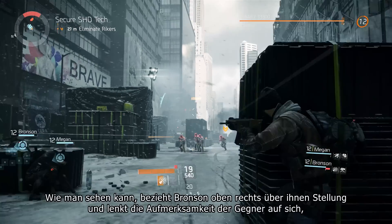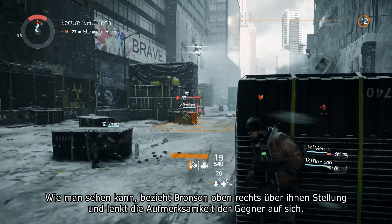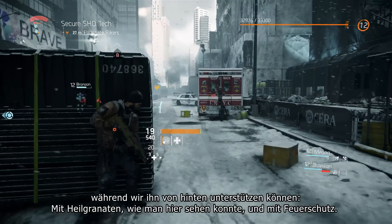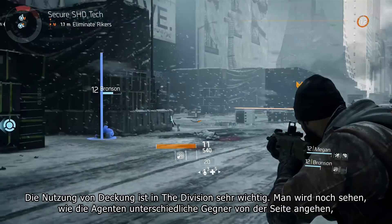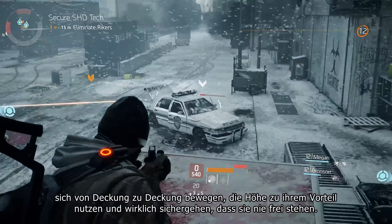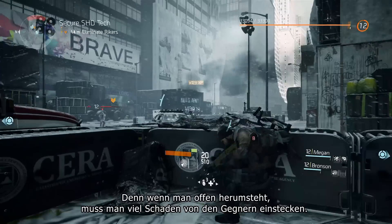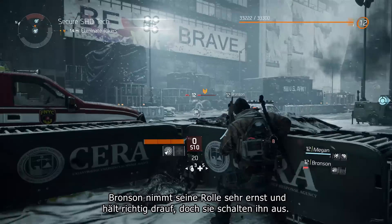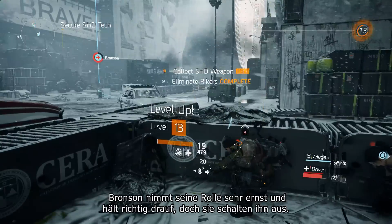And then we can engage. Bronson's going to go up right on top of them and draw aggro, and we can support him from behind with healing grenades and covering fire. Using cover in The Division is really important. You're going to see the agents here as they move around flanking the different enemies, moving cover to cover, using height elevation to their advantage, and really trying to make sure that you're not exposed at any time, because when you're out of cover you take a lot of damage. And it looks like we've only got a couple Rikers left, and Bronson is really taking his role to heart — they've cleared them out.